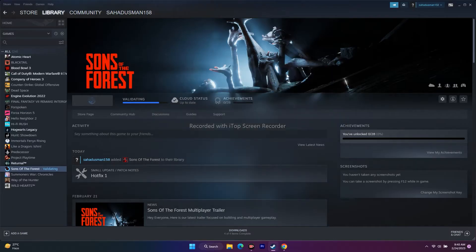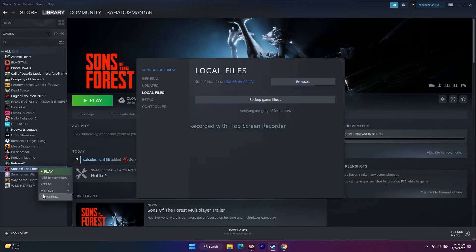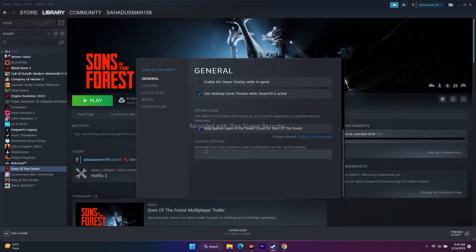The next step is to give a few commands in the Launch Options. You can try dx11, dx12, and d3d2 because d3d2 did work for many users as well. To access the launch options, right-click the game, go to Properties, and you will see the Launch Options field.